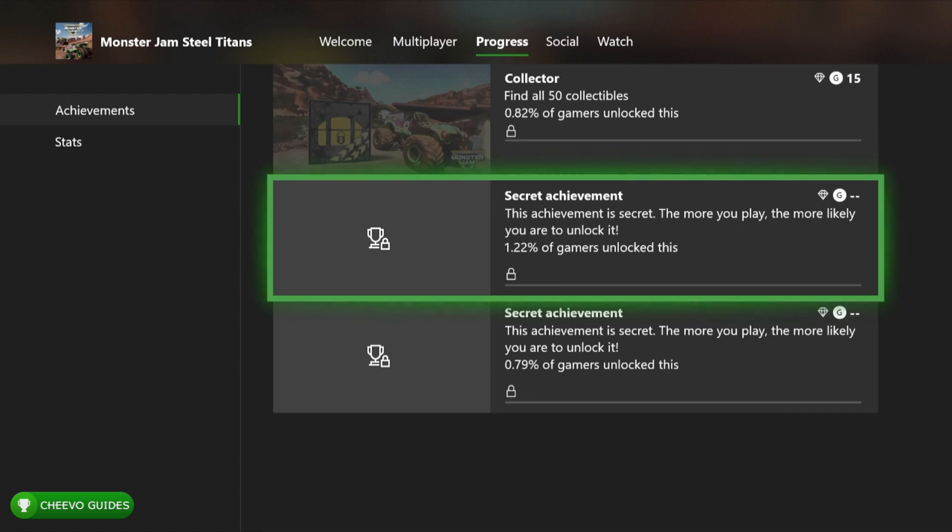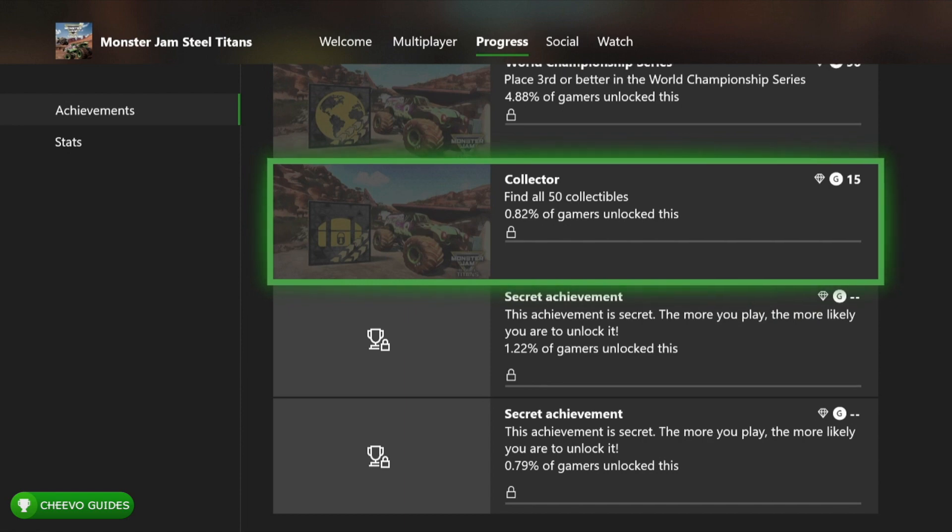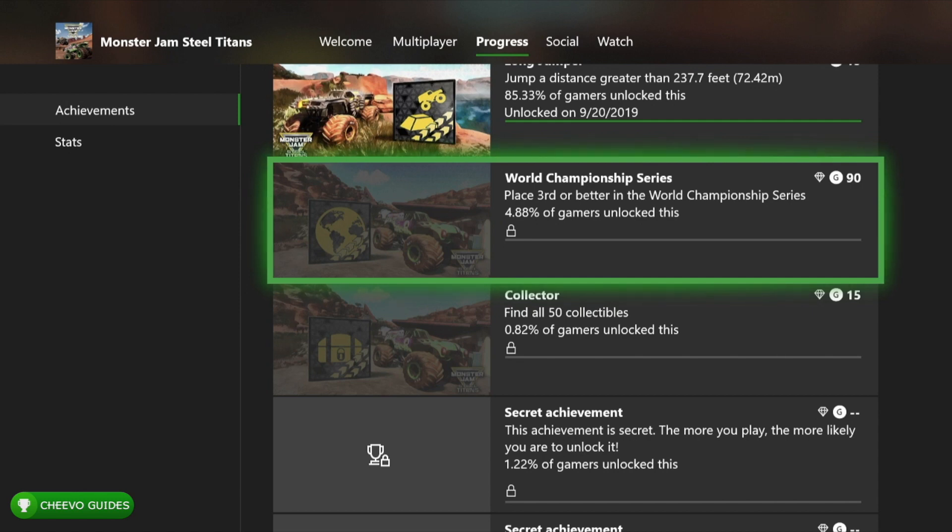The next secret achievement is Skeletal Remains, worth 30 gamer score. It's for finishing a race with no panels — knocking off all the panels from the monster truck skeleton. I believe this achievement is glitched because I've done it multiple times and could never get it to pop. That's part of the reason I decided to give up on the completion. The next achievement is for finding all the collectibles, which requires beating all of career mode first.